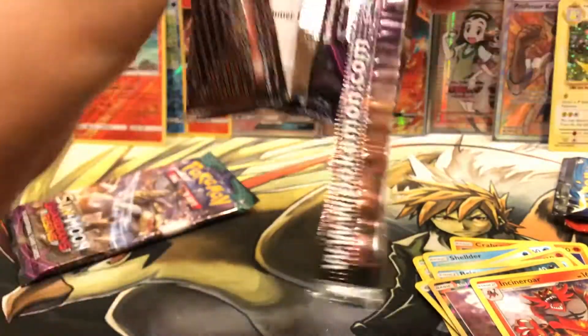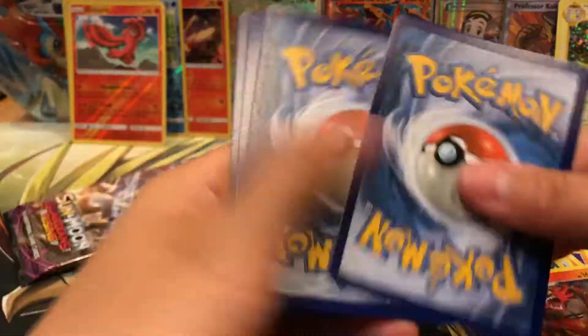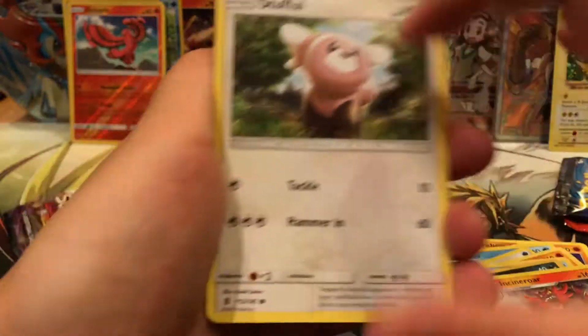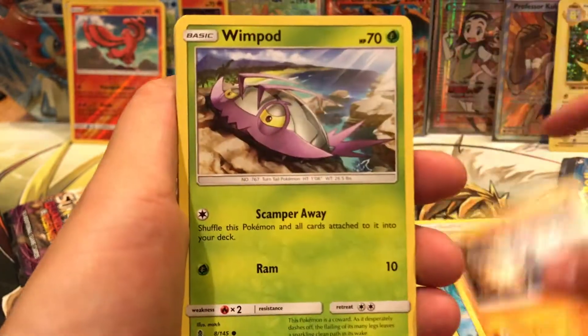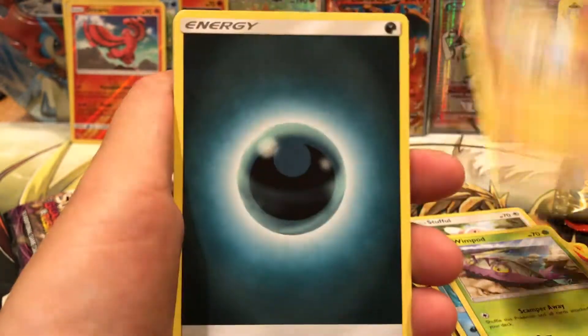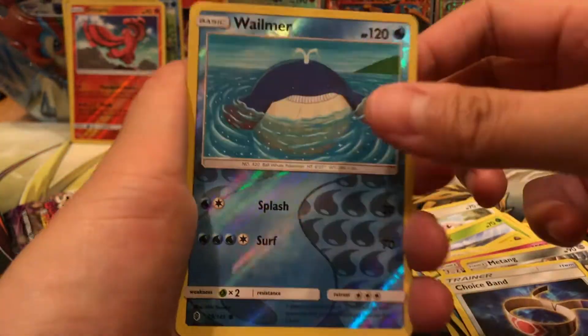Alolan Ninetales pack. We have a Stufful, Wailmer, Machop, Crabchop, Wimpod, Jangmo-o, Dark Energy, Clefable, Mudbray, Choice Band, Wailmer.